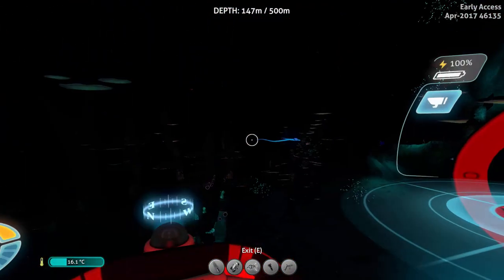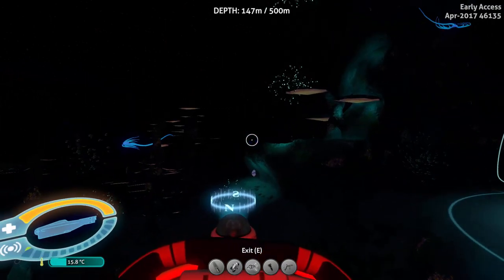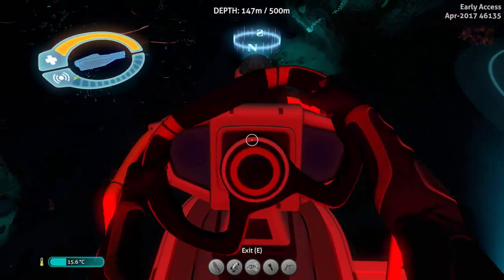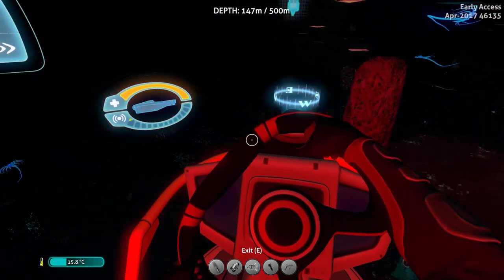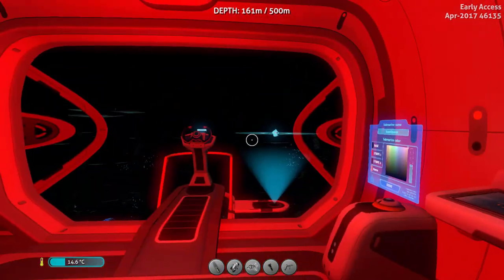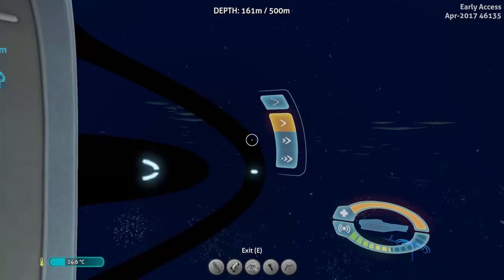Just to demonstrate how slow it actually is — this is slower than you swimming, so yeah, pretty slow. I've never noticed this animation for the Cyclops before; I don't know if that's new but I think it is. It also has new animations for going up and down. If you turn the lights on or off, it will automatically switch back to the normal mode.